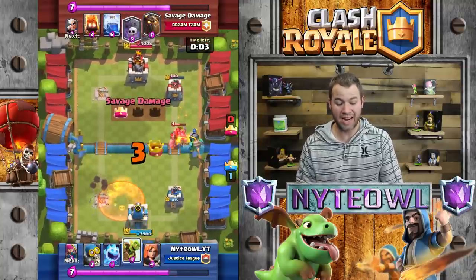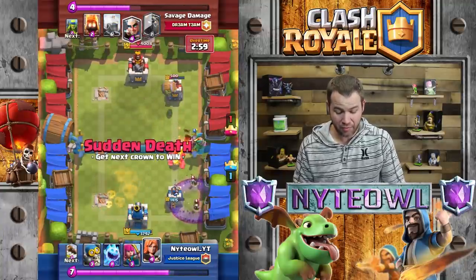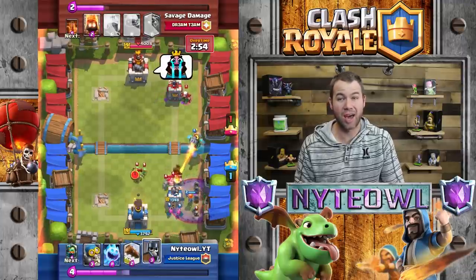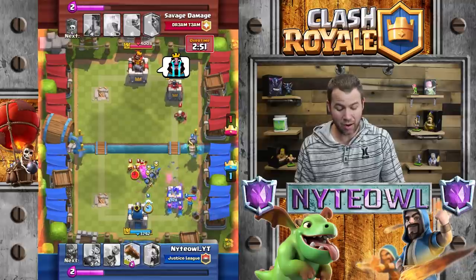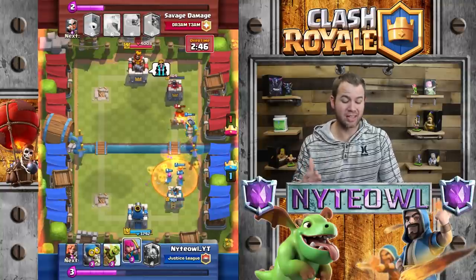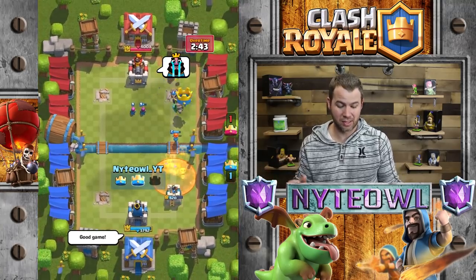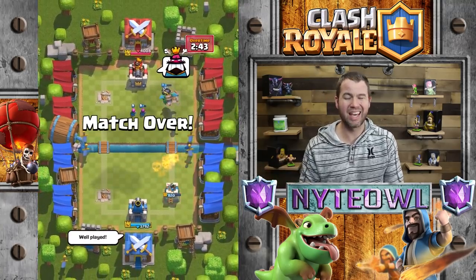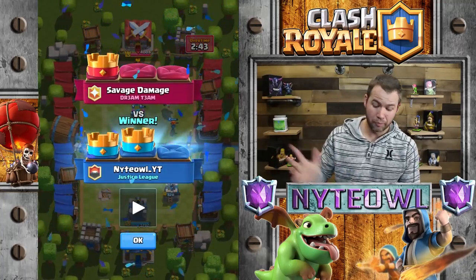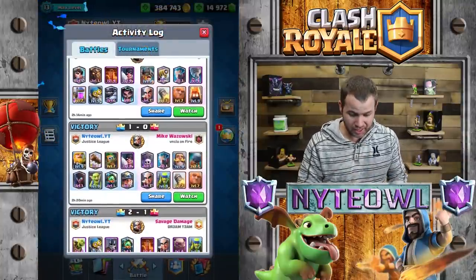That infernal dragon does a number on the golem. He thinks he has a good chance with his graveyard - he does not. I get his tower down and I'm still defending, because I found that sometimes when I've gone for the offense to take the tower down I haven't had enough horsepower and I'm left defenseless. So always defend first, then attack when you know you have it defended and you're ready to take it out.